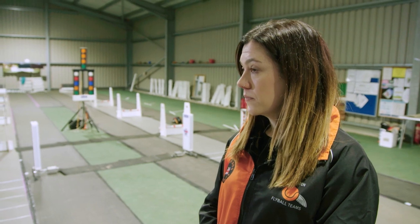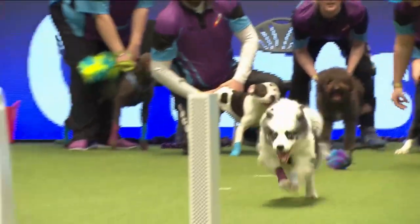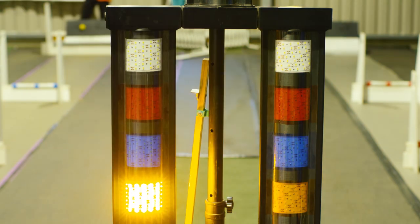Another thing I've noticed as well are those lights. Can you talk us through those? So you've got your start sequence — your amber, amber, amber-green. Away we go, it's a flying start! And then these lights on the side — your red, blue, amber and green — they signal which dog has faulted.